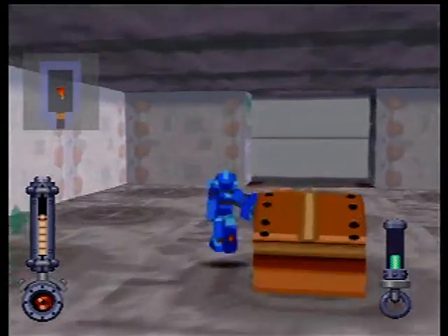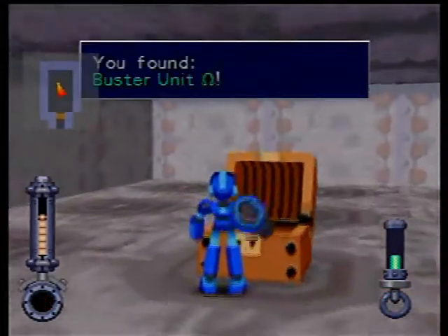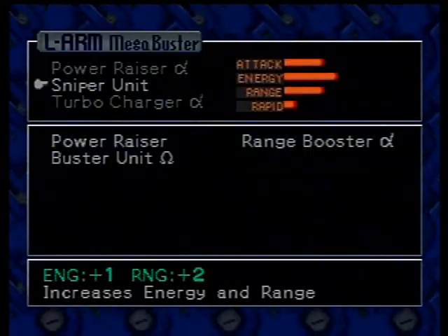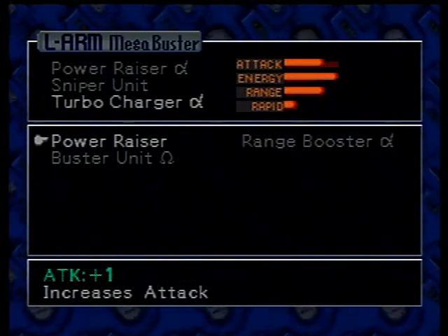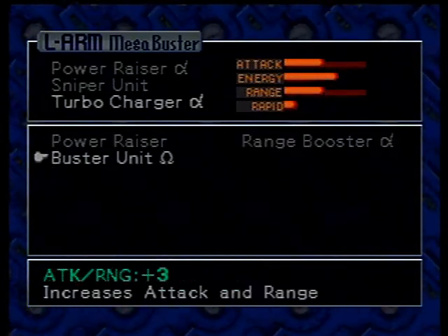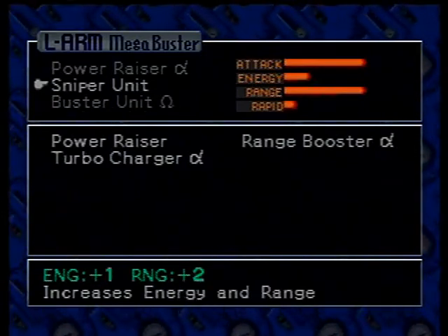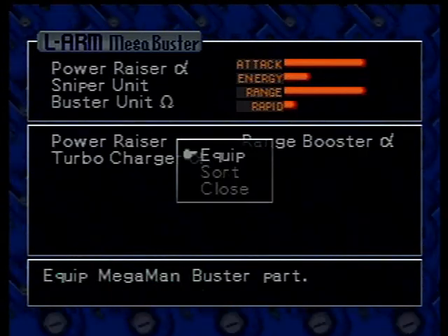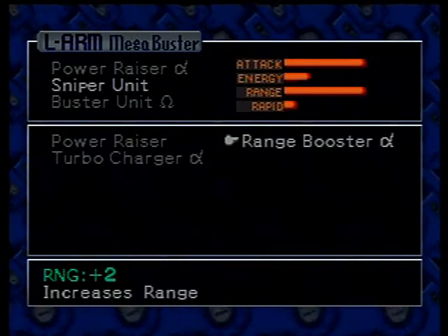I try to open a box from behind, which doesn't work, and I open it from here and we get the Buster Unit Omega. Those headphones-slash-scarf-looking thingy beside the unit is an Omega sign, and this thing really helps. Attack and range are huge. Energy right now is very small, and Rapid is as low as it can be.